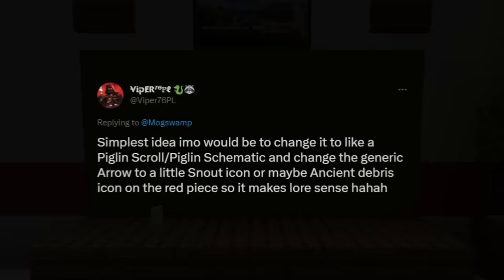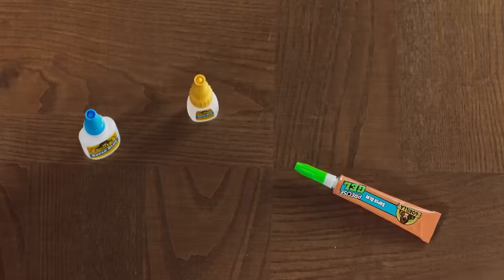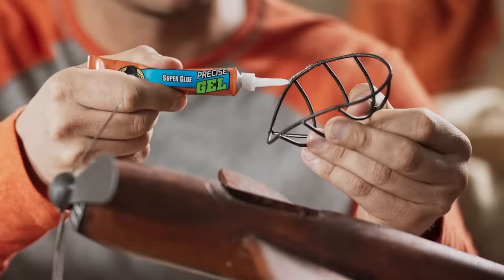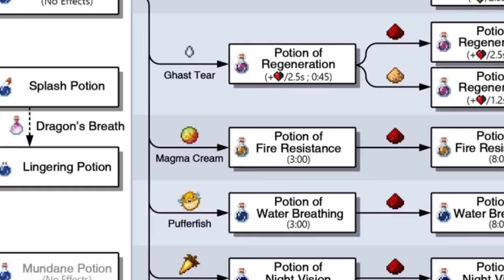One Twitter user mentioned that the item could simply be retextured to some sort of piglin scroll, and I like this idea because of the simplicity and how it solves the lore issue, but I think we can do even better. What if in order for netherite to be applied to diamonds, there needs to be some sort of bonding agent? One source of amazing lore in the game is potions — for example, ghast tears are used in potions of regeneration and also in the recipe for end crystals, which heal the dragon, so ghast tears have regenerative properties. So maybe we could add a new item that gets crafted with magma cream. Not only is magma cream crafted with slime balls, which are sticky and would make sense as a bonding agent, but they're also used for fire resistance potions, implying that the magma cream would make the diamonds more fire resistant, allowing it to bond with the netherite.